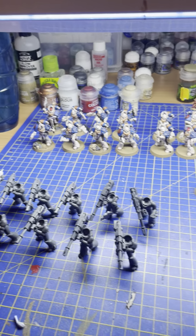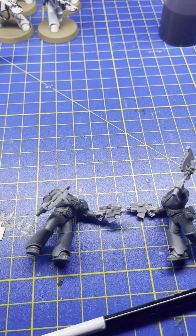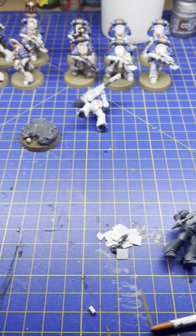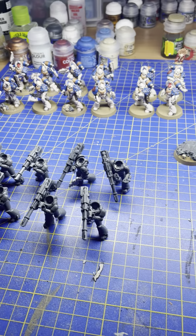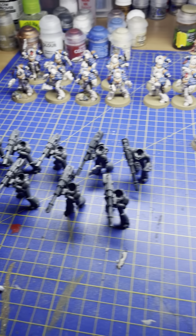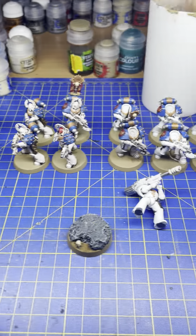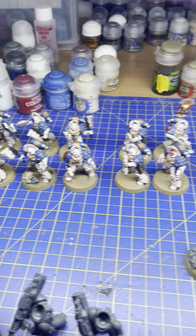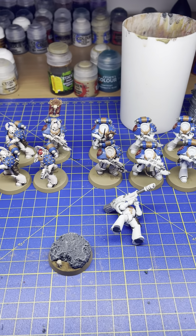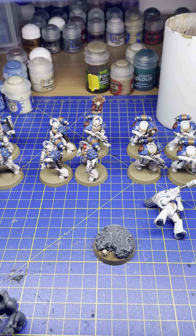The next squad I've been working on is a squad of 10 lascannon guys, because I wanted a bit of oomph in my army. They're quite fun to build. Here's a test model I've done — he's coming along nicely. I've decided to put a lot of these guys on rocks to symbolize that they're higher above ground, shooting down above the rest of the force.